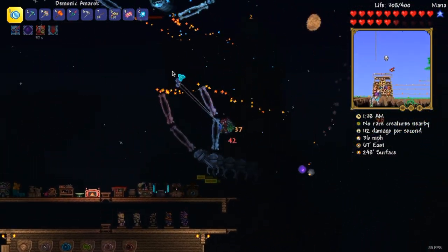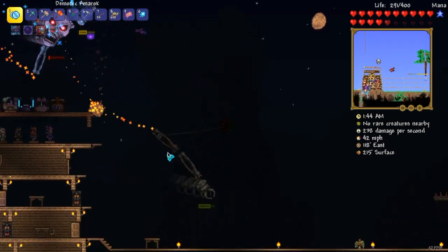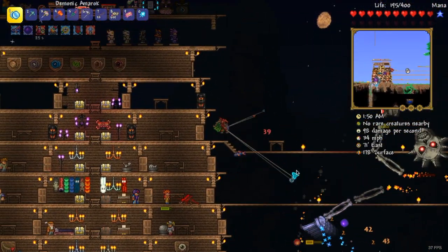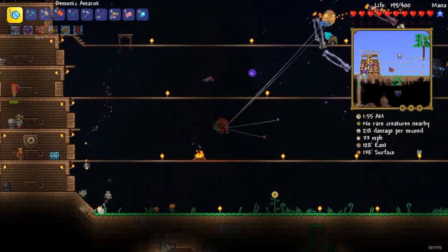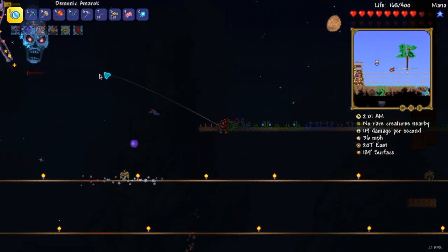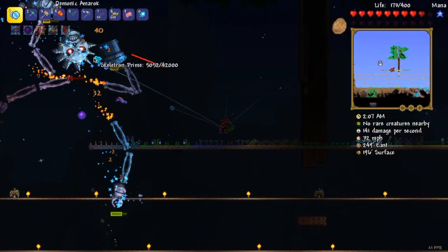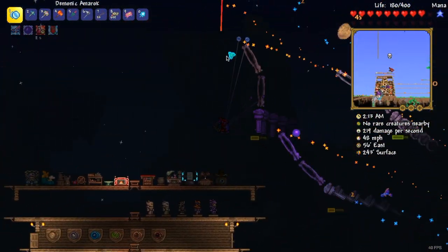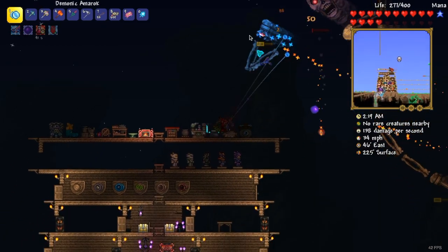Let me just take down its limbs since it's on low health and I have enough time. Actually, I'll just kill it. When bosses get low health, I get relaxed and start doing worse — unless it's the Moon Lord. If you look at what I'm doing right now, I'm not really dodging as well as before because I'm overconfident.